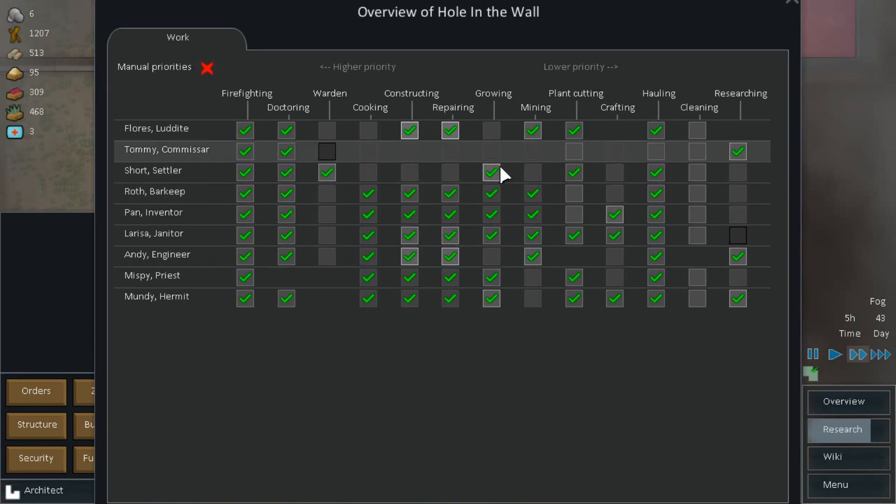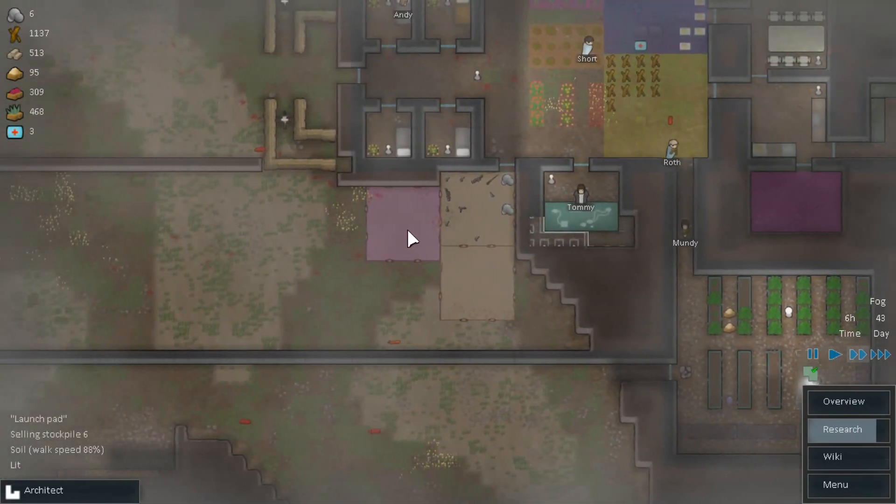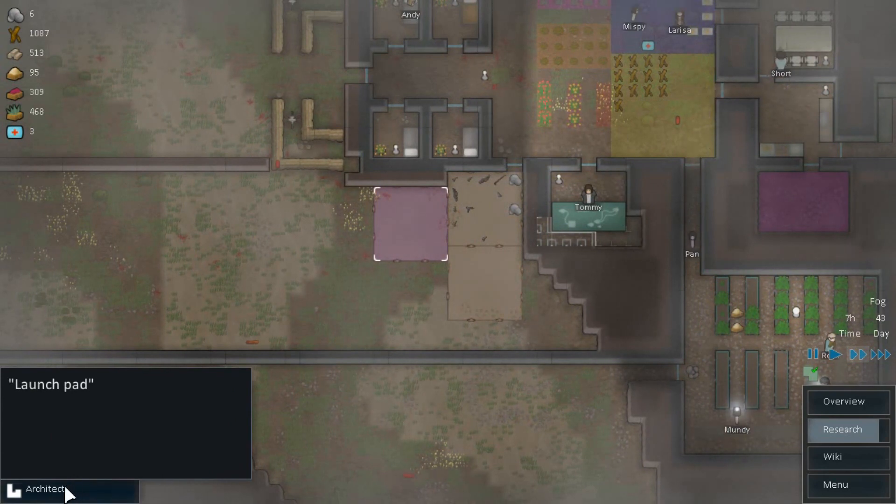We're going to need some more people. Growing, plant cutting — yeah, we got enough. And that will get our food up and going major big time.